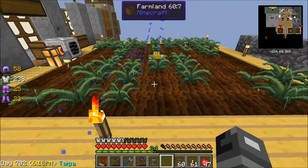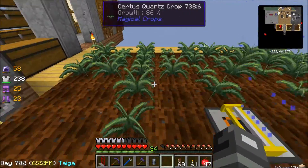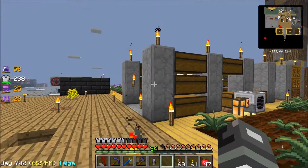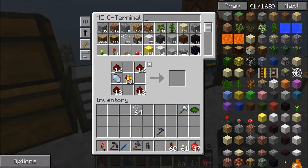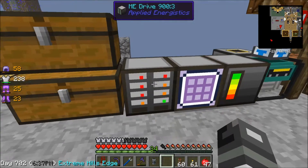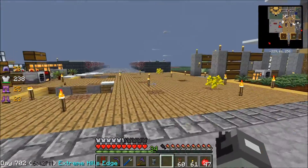As you can see, we have some magical crops growing. I've been thinking of ways to get redstone and certus quartz, because that is what we really need to make these computer parts — these storage units, which we desperately need to help solve our storage problem right now.